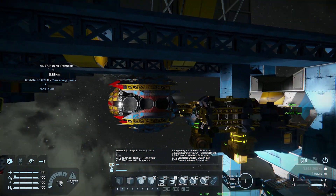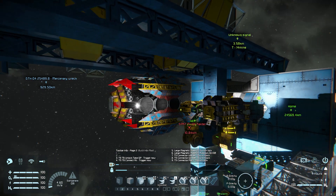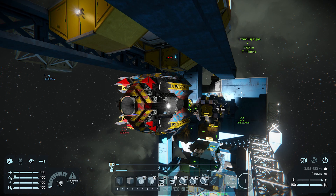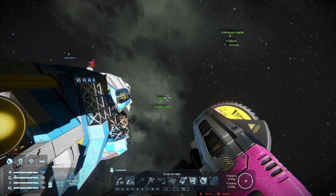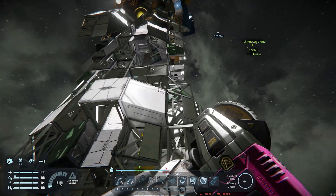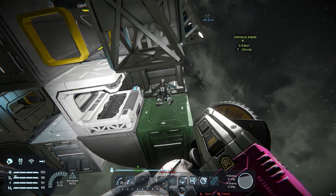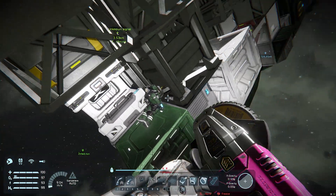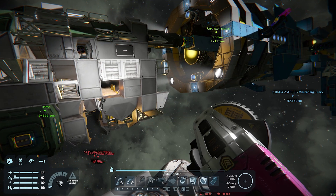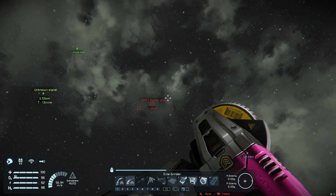We are refueling. A pirate raider — interesting. I would love to go and mess with some of this stuff, but we're going to finish grinding all this up first. I thought I saw a dead engineer in here — yeah, there's one. A space pirate raider drone — interesting — I've never had one of these before.